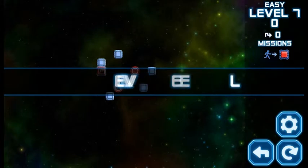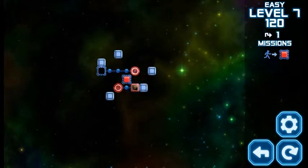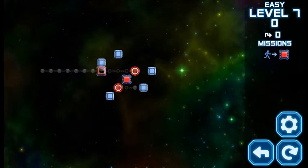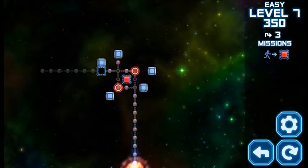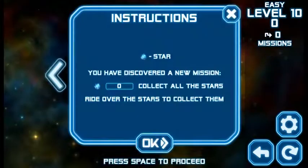We've got to be careful that we don't teleport into different places that we don't want to go. It takes you in the direction you're traveling when you enter the teleport pad. So if you're traveling right, it takes you right. Then I discovered a star and a new mission — collect all the stars by riding over them.